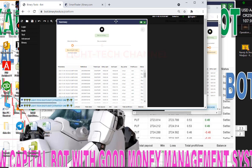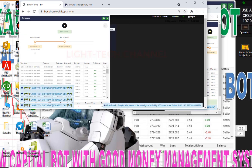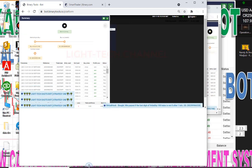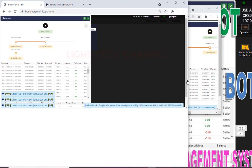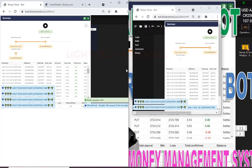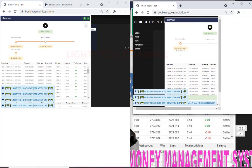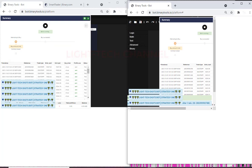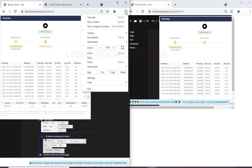Let's decrease the size of the browser so I can see both. I'll drag it down like this, and do the same for the other one, then go down like this. So we have two bots running — I can increase the size a little bit so I can see them better.